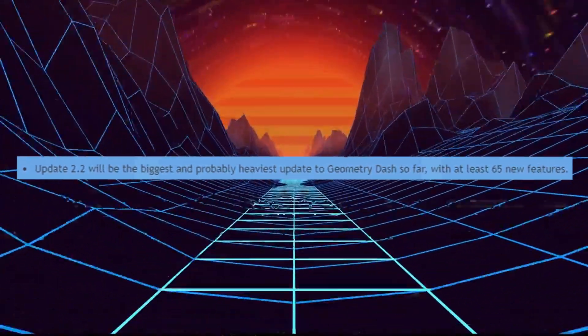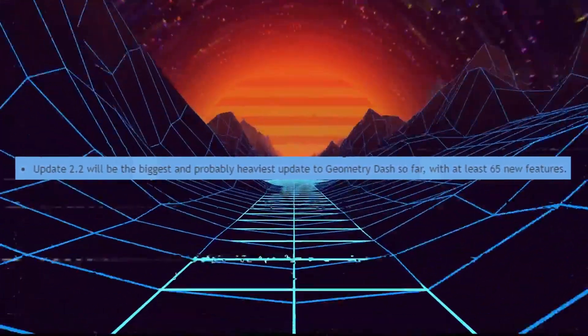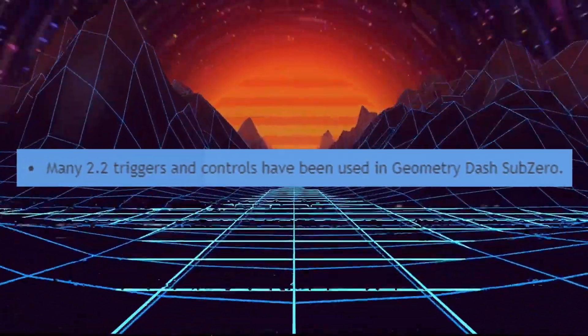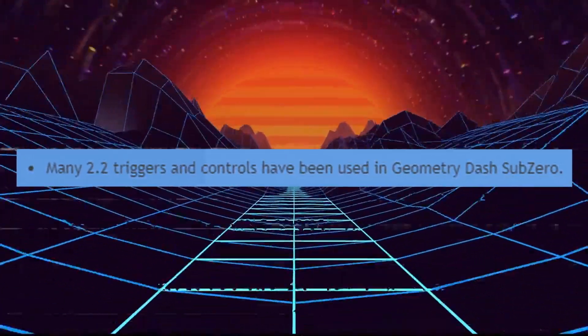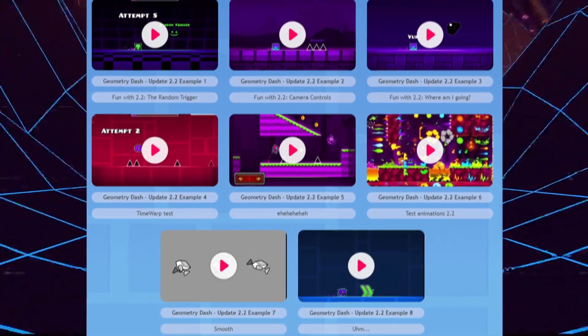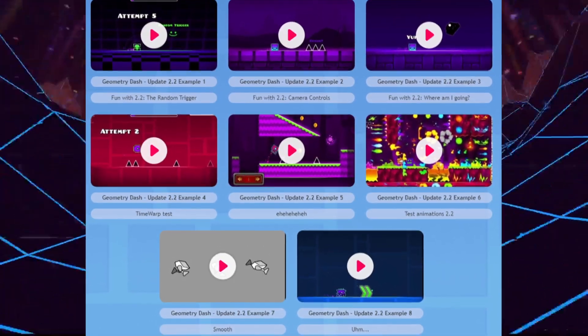It is also the 4th consecutive update to feature a new game mode, the Swingcopter. It is also the biggest update, with 65 non-new features, and even many 2.2 controls and triggers that have been used in Geometry Dash Sub-Zero. There have been several more leaks and unlisted RobTop videos that I can't name, or this video would be too long.